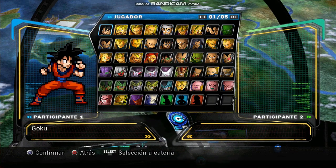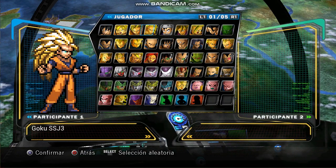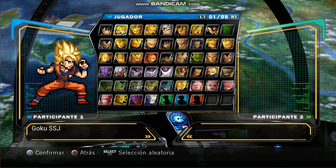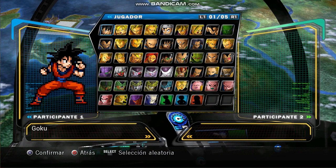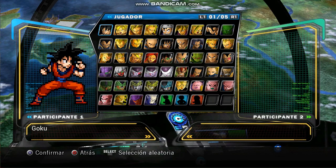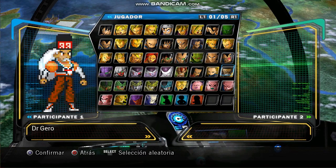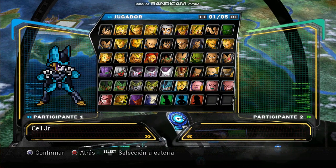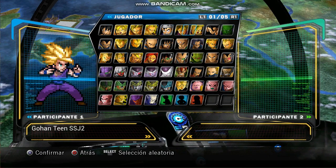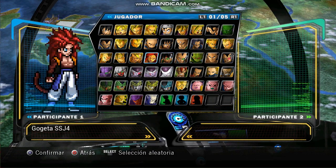Just look at this screen pack. I used to make screen packs, but I can't create something this beautiful. This one is called Dragon Ball Z Ultimate Tenkaichi Mugen and it's a 2023 Mugen — the latest Mugen of Dragon Ball. Let's see how many characters it has: basically around 40-something characters, and look how beautiful — we have all versions of Goku, Gohan, and Piccolo, and the Z squad basically, and we have Gogeta right here.